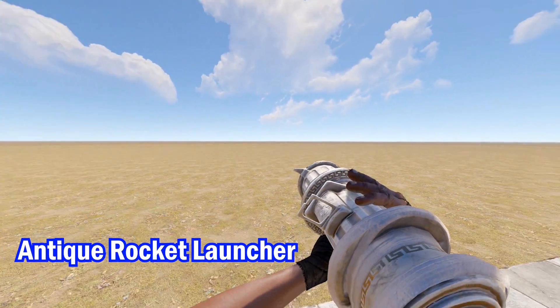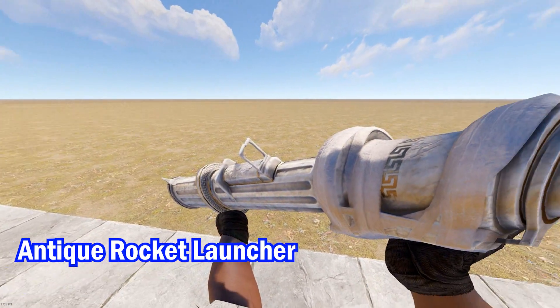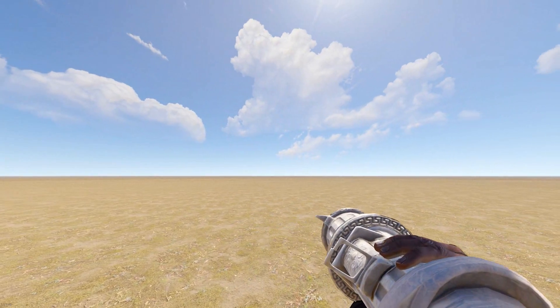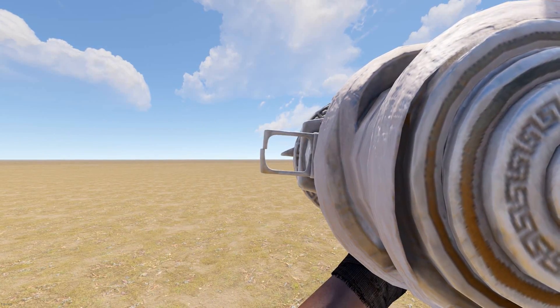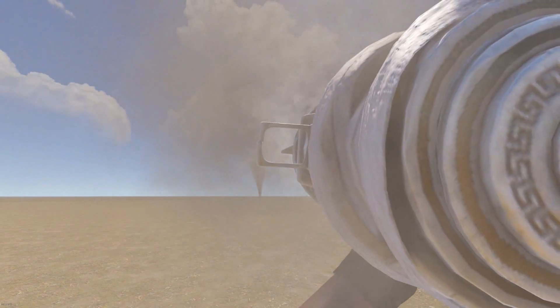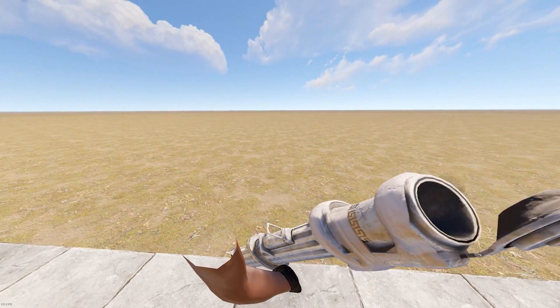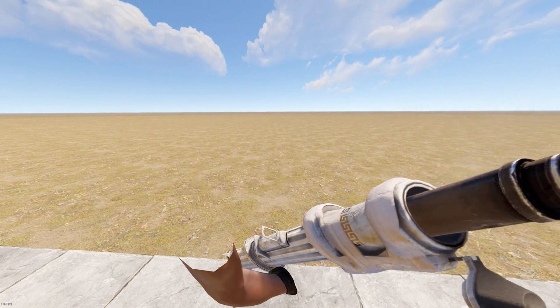Last but not least, we have the antique rocket launcher, or as I like to call it, the Caesar Stomper. This is very clearly inspired by someone who loved watching Horrible Histories growing up. I've got to say, I am quite looking forward to seeing if this theme is going to be used on any other items in the game.